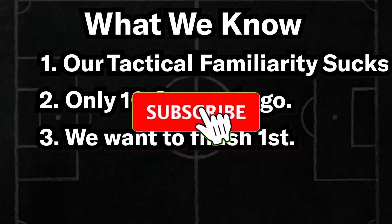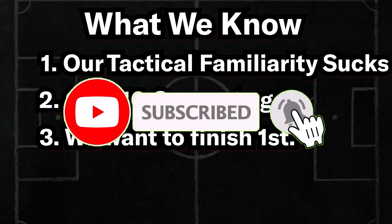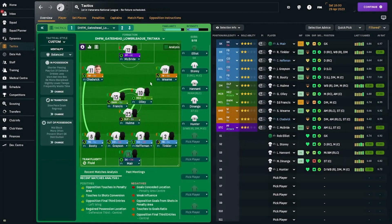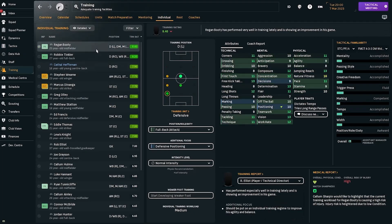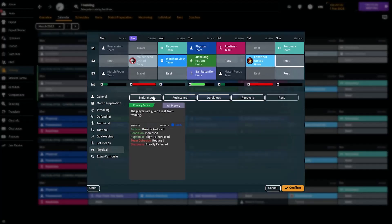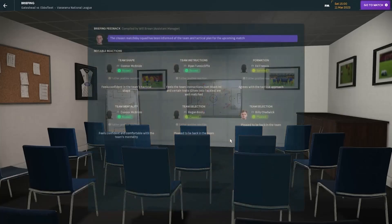My players are not used to the system and, like I mentioned, we have about 10 games until the end of the season and we still have to win the league. So first I'm going to plug in the tactic into the third slot and set it to primary tactic — I won't take out my main tactic though, I've been using that all season. Next is to switch my training schedules, give players the right roles and positions, ramp up the training intensity a little bit, and throw in some match training and tactical training into the schedules.